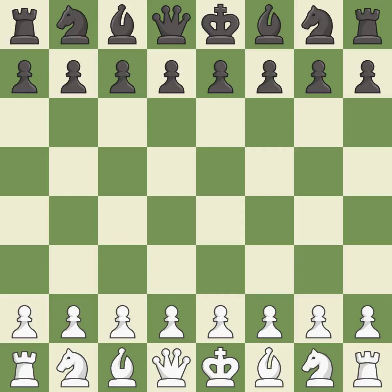Queen's Gambit Declined, three knights, Barman variation. One player took the advantage and never let go. Black got the better of white in that game. The opening was balanced.